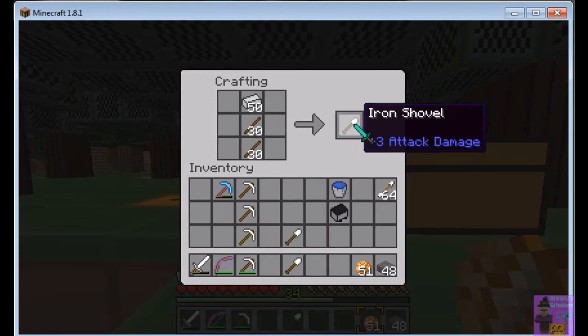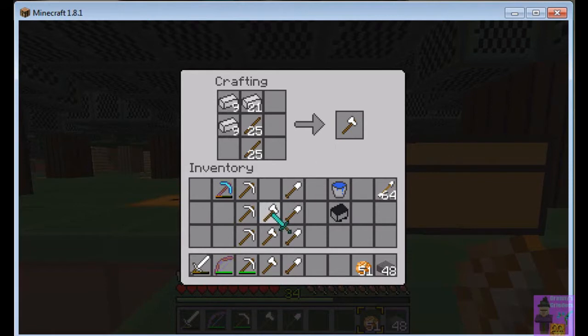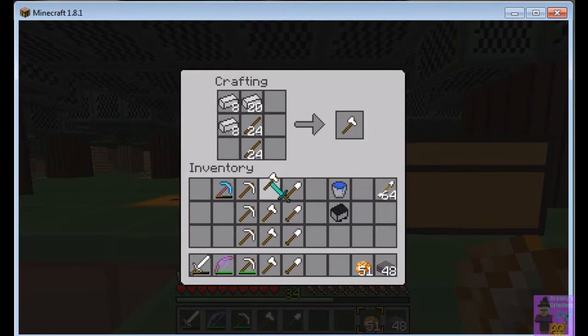Bonsais are sculpted trees — it's an art form in Japan. You take a tree that would normally grow to full size and by clipping, trimming, and shaping it — bending the branches and roots with wire — you sculpt it into a small form. It's kind of like kids wearing braces on their teeth to change where the teeth are.